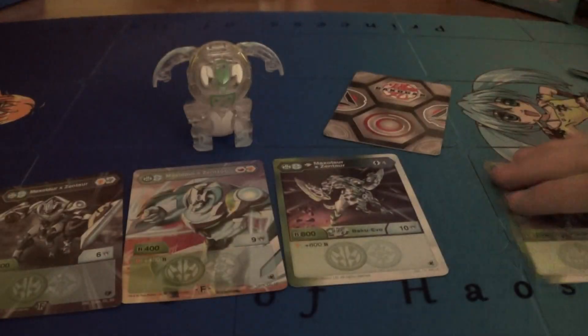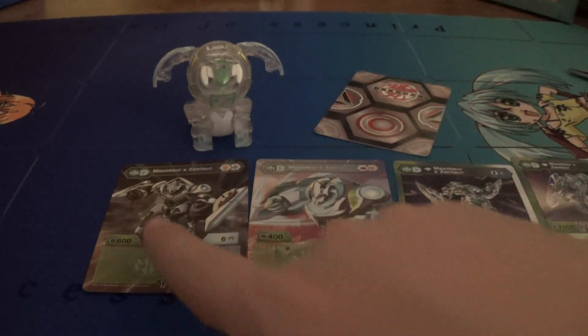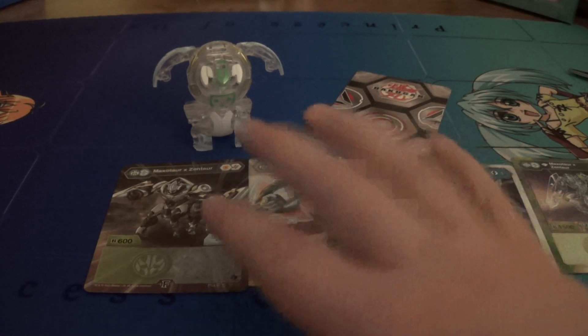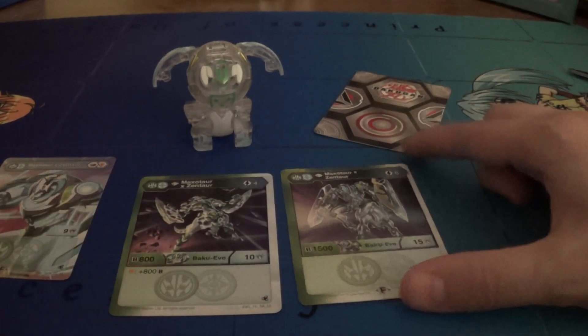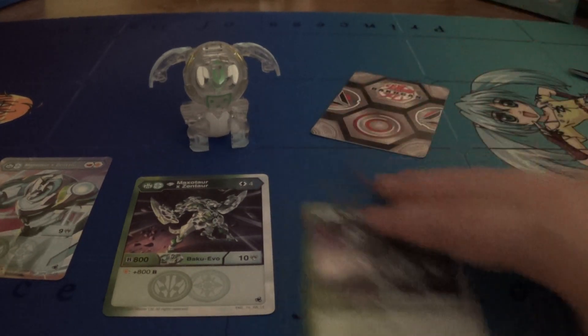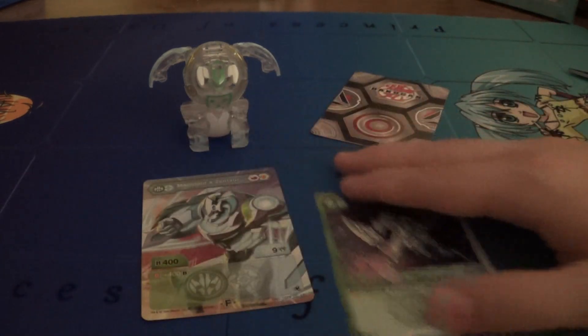In case you were curious how it matches with the original — you got six, six versus four, nine, plus a four. And then eight, ten versus fifteen, fifteen. But also four energy cost and six versus six. So definitely an improvement over the original Diamond Maxitar.